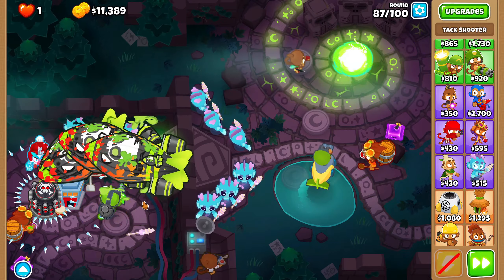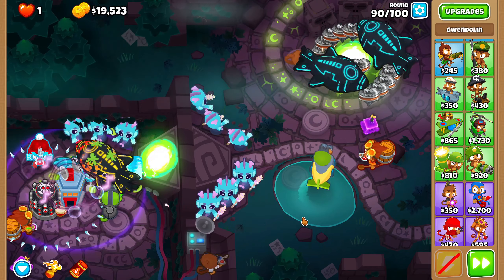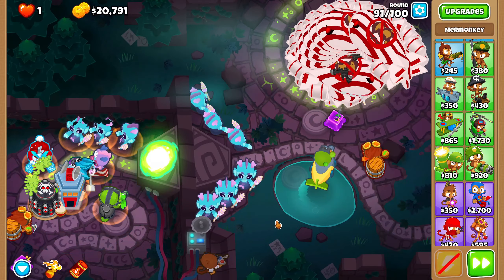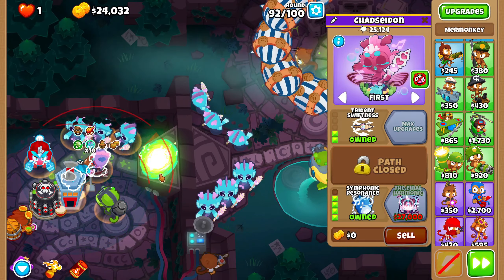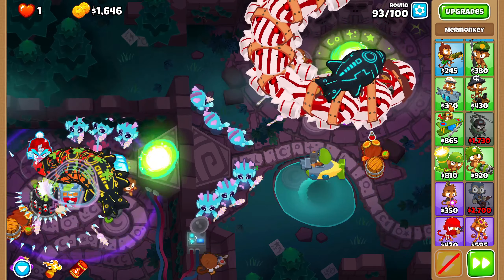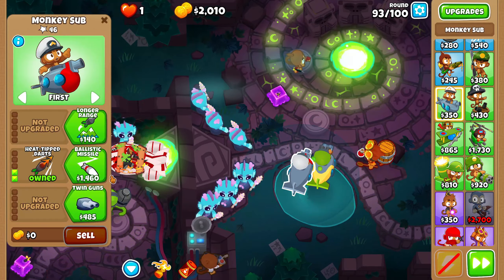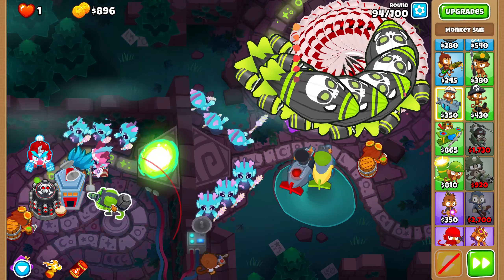I'll get First Strike just in case, as the insides might be a little bit of an issue depending on how late we end up popping the BAD. DTs shouldn't be all that bad — yeah, easy. This guy makes DTs pretty easy when the ability is up. I think I might get Final Harmonic — even if I get Final Harmonic I'll still have enough money to afford First Strike, as the last few rounds give a decent amount of money. Final Harmonic now, and then First Strike. I think that's all I'll get — I don't think we'll need any more towers.